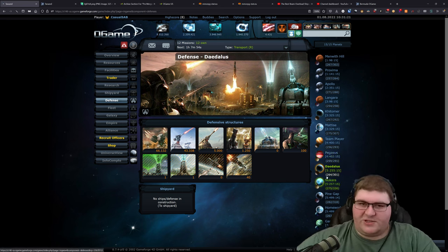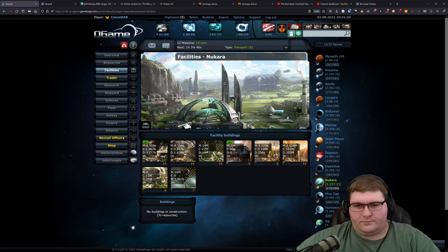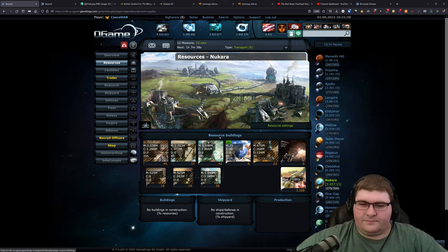Over on New Cara, pretty much the same thing. This planet does have a nanite at level 10, so I can do really fast shipyard building for most ships. I used this planet for trading resources at one point, so it has a bit higher storage than most of my other planets.